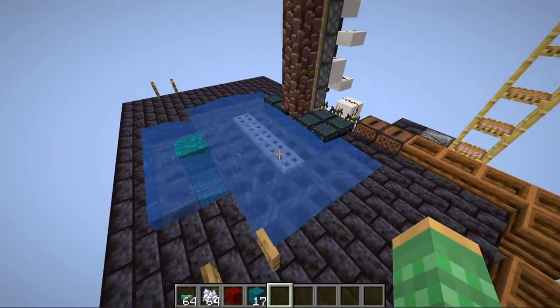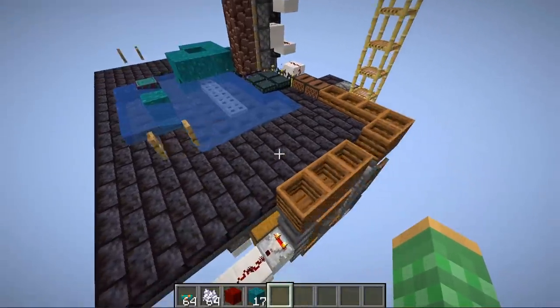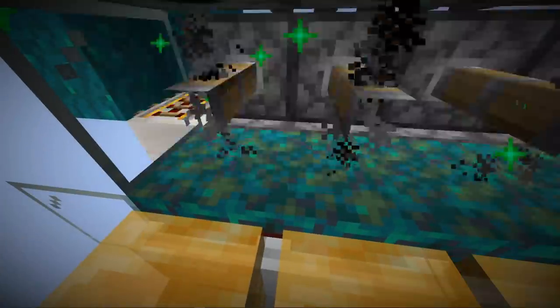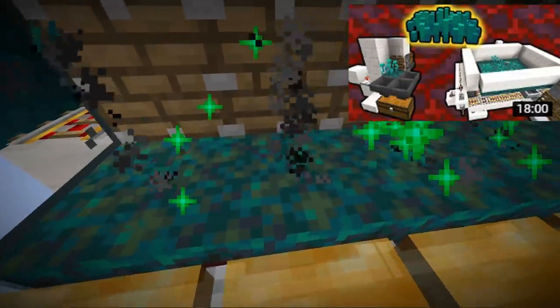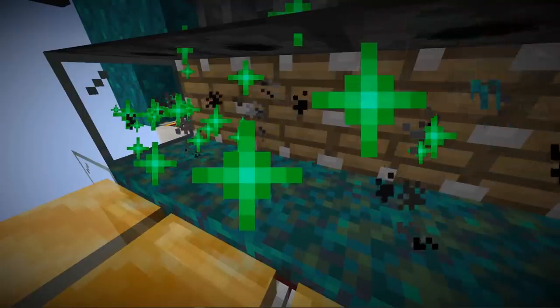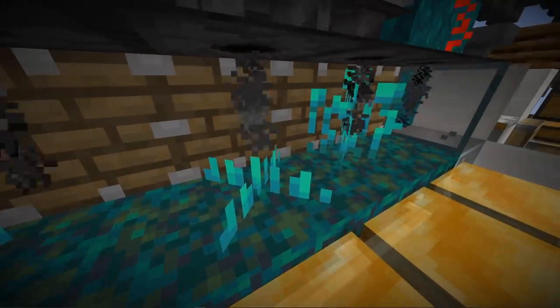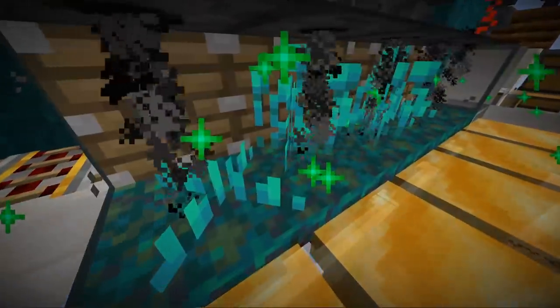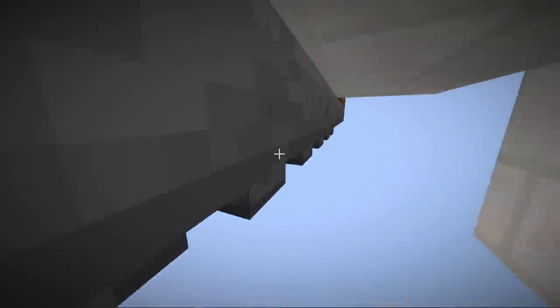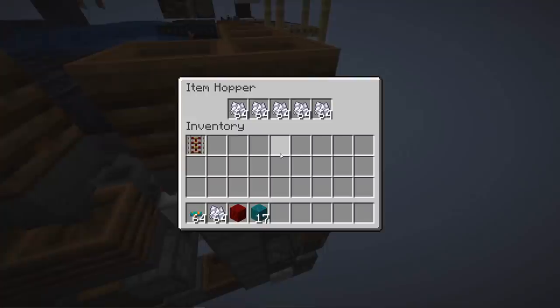There's another source of bone meal from the farm besides wart blocks — the leftover vegetation from the netherrack bone milling area. However, sprouts no longer turn into items when destroyed by pistons since that change was made. Most of the time you get roots — warped roots most often since we're using warped netherrack — but you can also get crimson roots and both variations of fungus. When fungus doesn't grow in time it gets destroyed. All this vegetation is collected by hopper minecarts in the floor, passed into a hopper line, and fed into a composter to produce more bone meal.